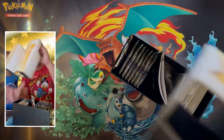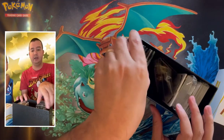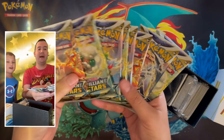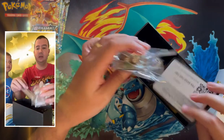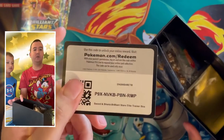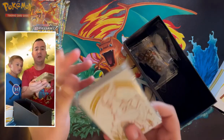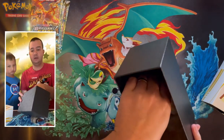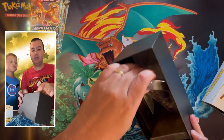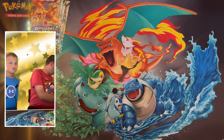Elite Trainer Boxes come with a little rule booklet and a pamphlet, eight booster packs, dice, counters, and a code card. We give out all the code cards on the channel, so if you like codes make sure you hit that notification bell. There are sleeves with Arceus on them and some energies.